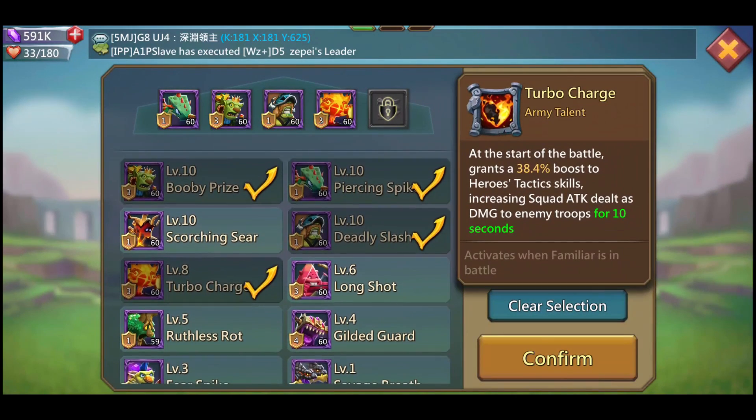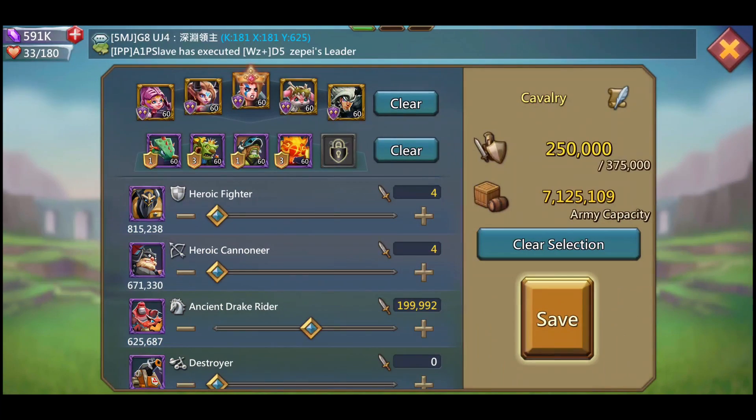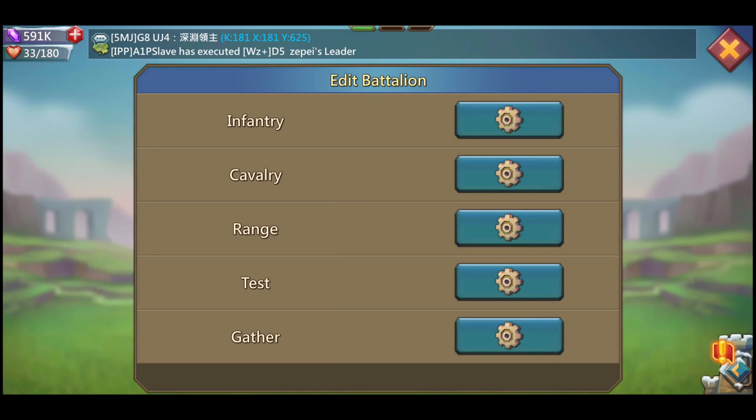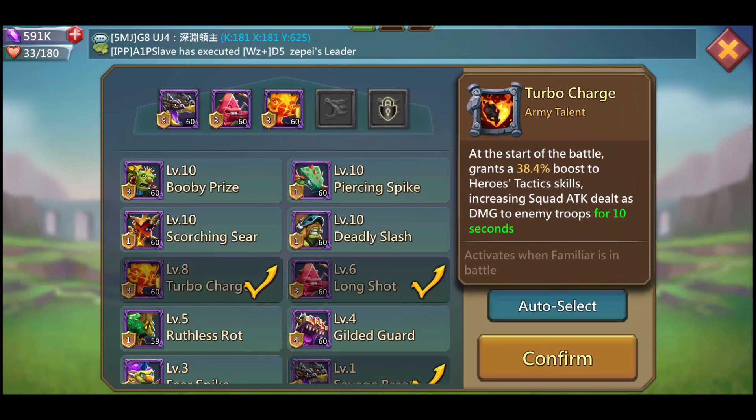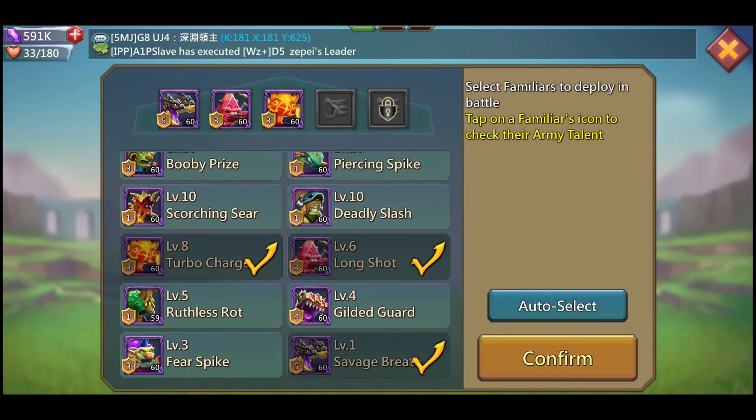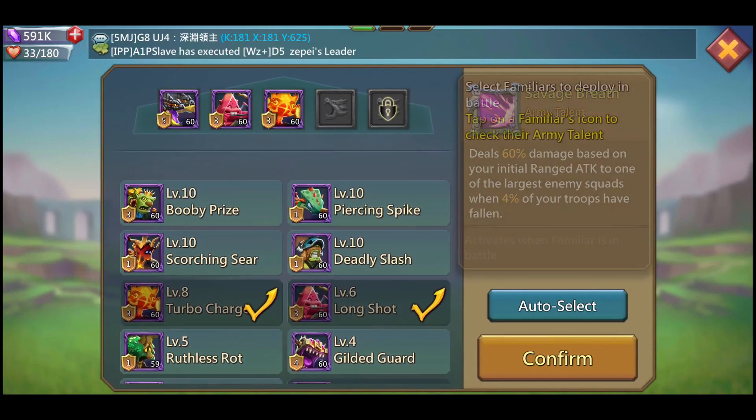I always like to use 50,000 tier 3 buffer, and then I just put the rest into tier 4. I like to put four units into the other types, and this is kind of what I use for attacks. Obviously, it's not all the way maxed out yet.